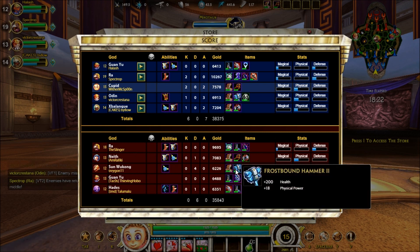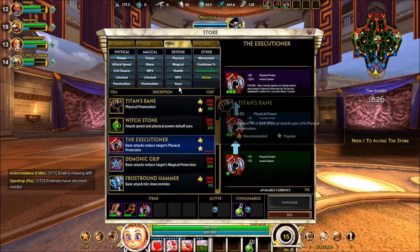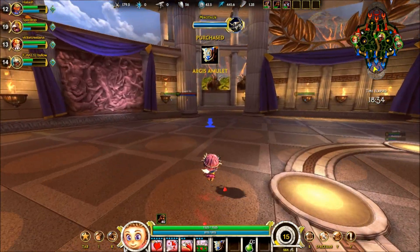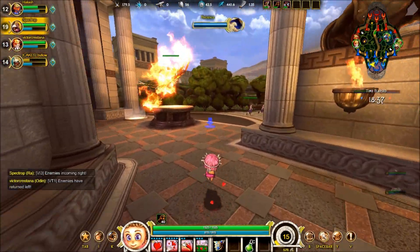Monkey doesn't have much damage — he went for Frostbound Hammer, so I don't have to worry about him at all. Let's get an Aegis just in case Neath tries to snipe me or something. Should've probably got that Aegis a long time ago, to be honest.